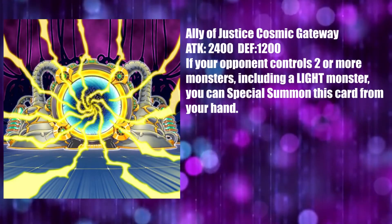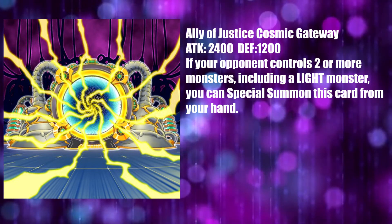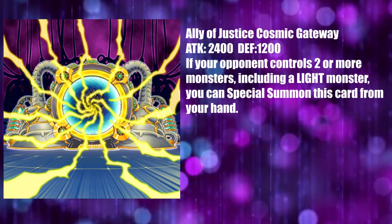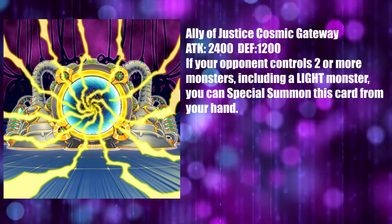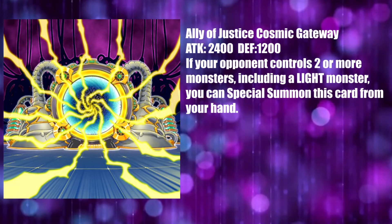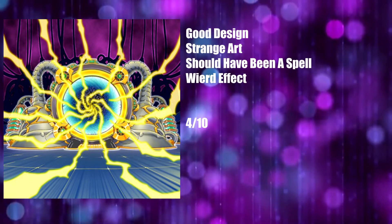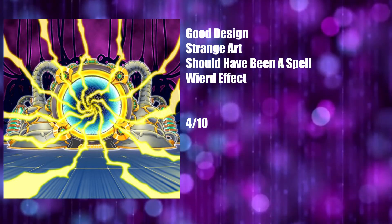Why is this next card furniture? Ally of Justice Cosmic Gateway is just what it says on the tin — it's a cosmic gateway. This is a continuous spell, guys. Make this a continuous spell and it fits much better than as a monster card, because this isn't a monster, it isn't even alive, and nothing about it would make me think it should be a monster card. The art itself is fine, with a swirling vortex in the center with lightning emanating from it. The card has a decent color scheme, contrasting gray and gold with blue pale light on the sides. It looks decent enough and seems to be matching with the aesthetic — it just should have had a green border rather than an orange one. It gets a 4 out of 10. This card should have been a spell, and I'm honestly not sure that someone didn't mess up and make this a monster when it should have been a spell.